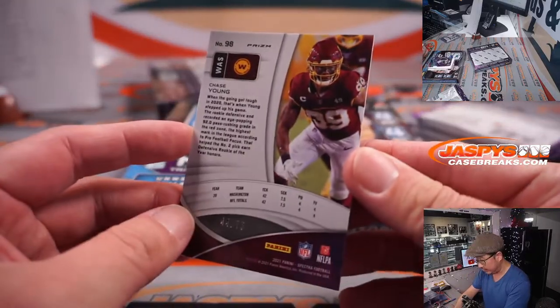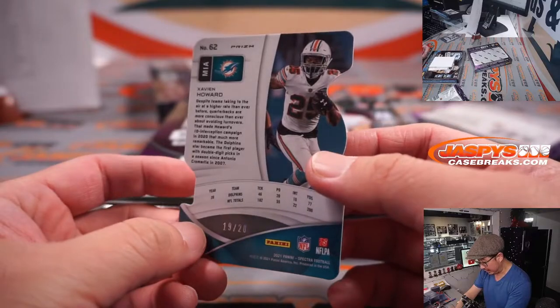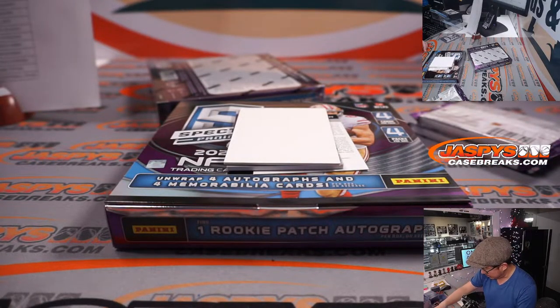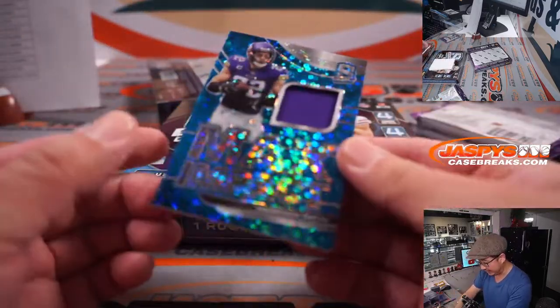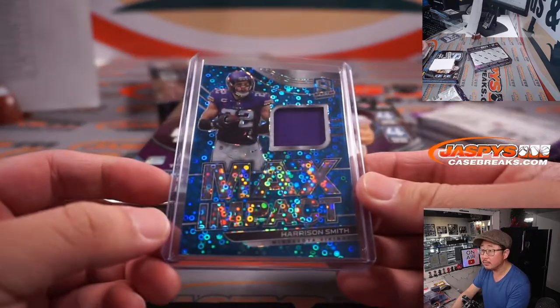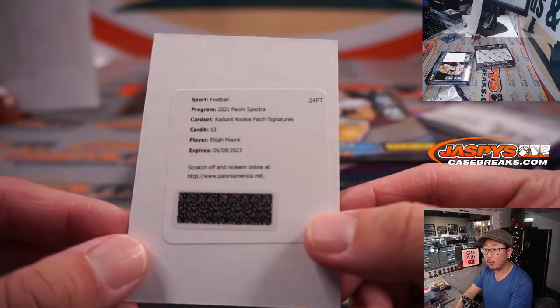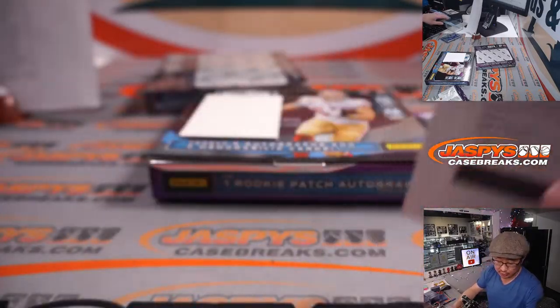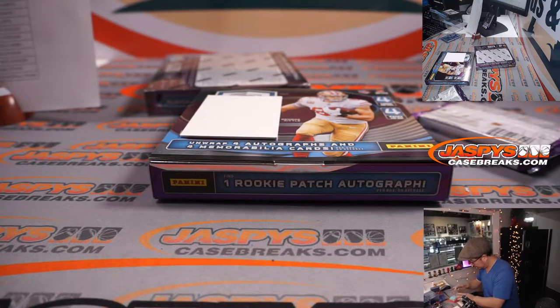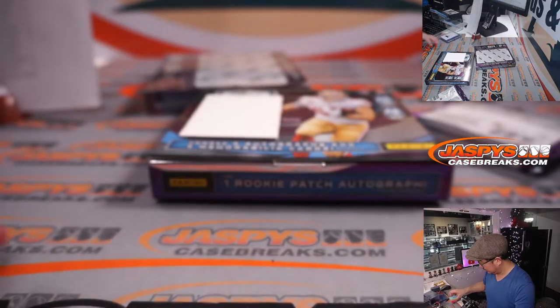We've got a Chase Young to 75 for Patrick. Zavian Howard, 19 out of 20, die cut — Nick with Miami. We've got Harrison Smith, 39 out of 60, max impact relic. And the redemption is Elijah Moore — radiant rookie patch signatures for the Jets. That's also for Logan and the Jets. Showing some moments, have some upside.